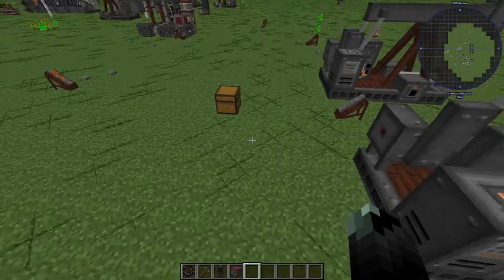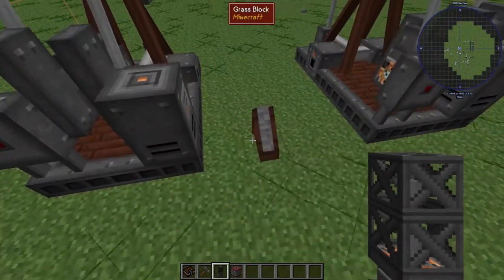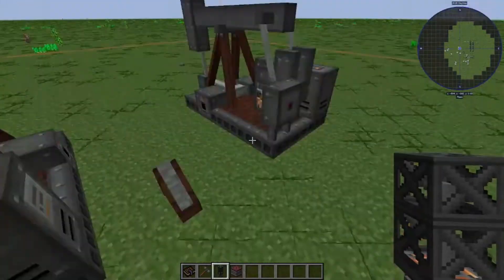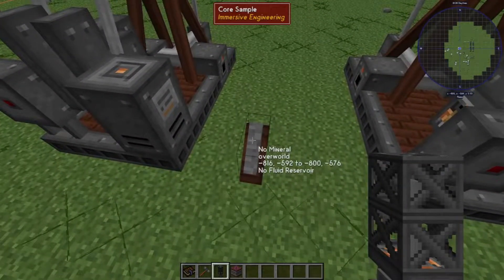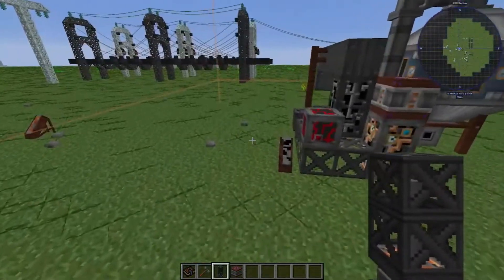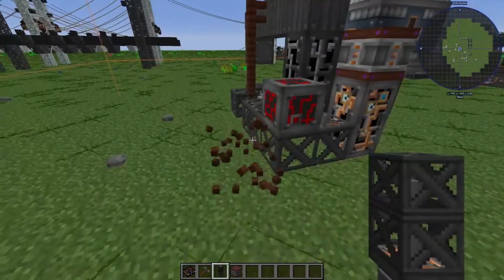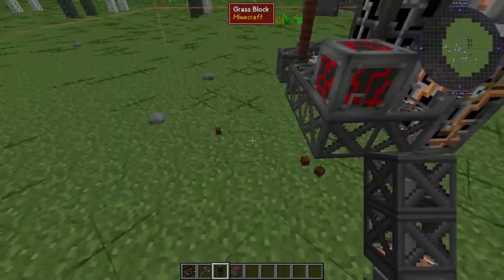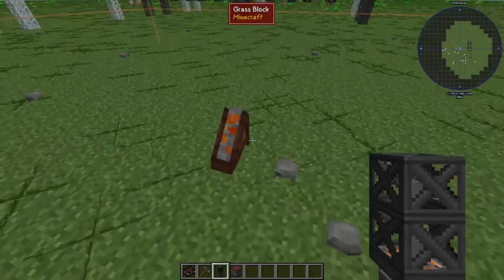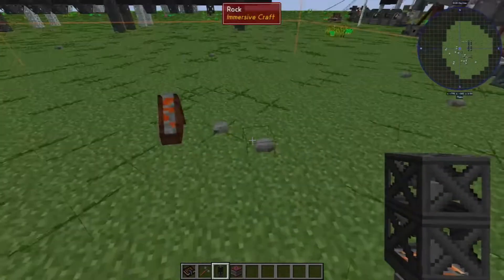To find out where you need to place one, use a core sample drill — I've already done a few spots here. You can see it outlines the chunk. There's nothing here, no fluid, no mineral over here either. But if you go over here you get oil, and oil is a big part of SevTech. You can also get other fluids like lava and water, and you can get ore — that's mainly for the ore excavator, which I haven't messed with yet.